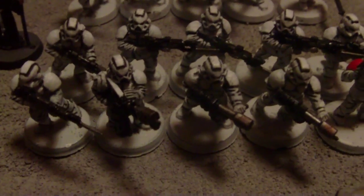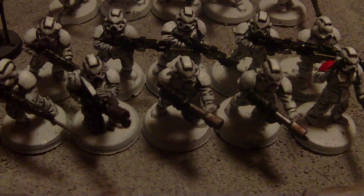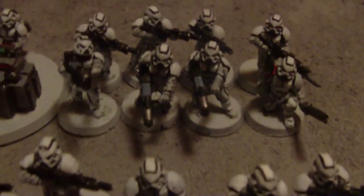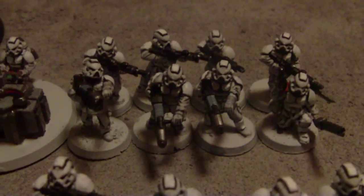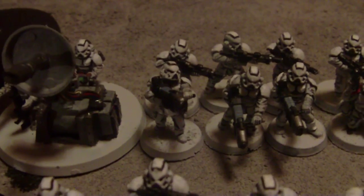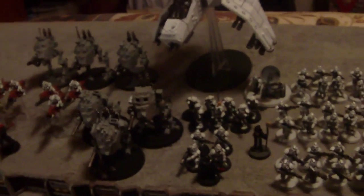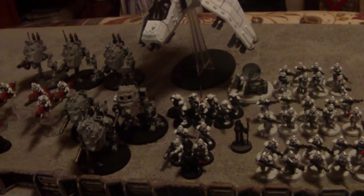One veteran squad, one veteran squad with flamers, one veteran squad with melter guns, and one veteran squad with plasma guns and las cannon. And then obviously the Aegis defense line - much needed in any Imperial Guard battle.